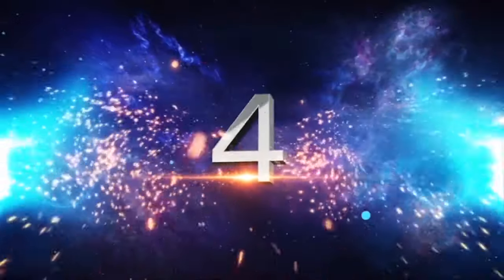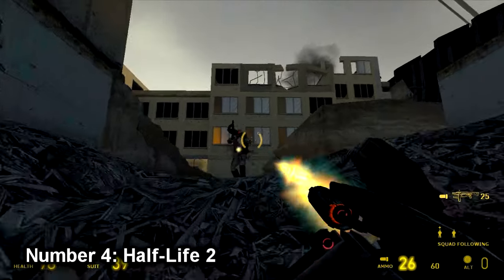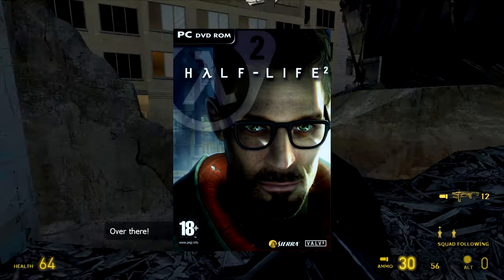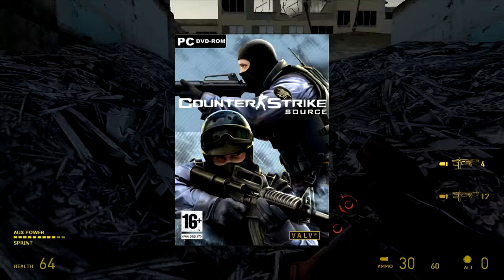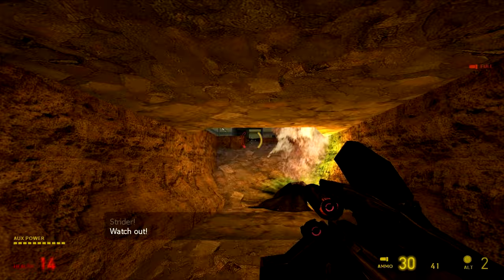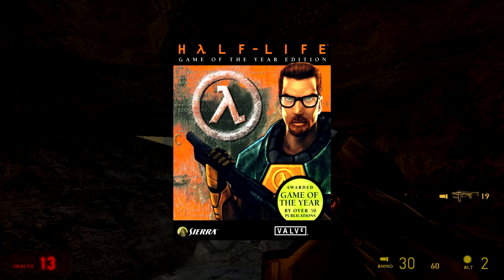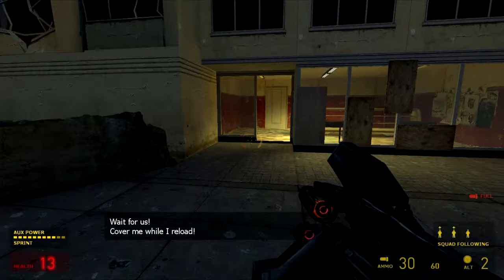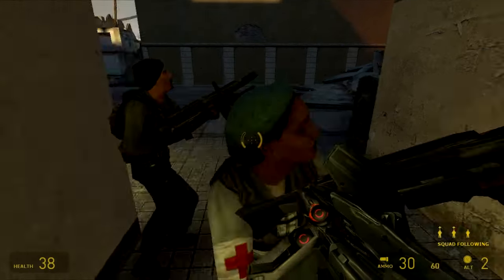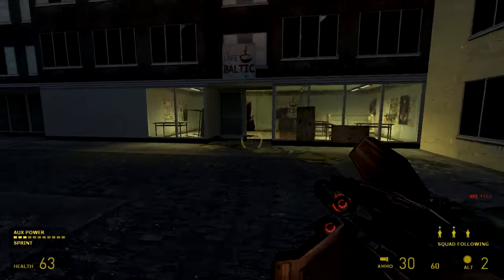Number 4: Half-Life 2. Now to the game that showed off the Source engine at its best back in the old days — the legendary first-person shooter classic by Valve, released in 2004, just like the previously mentioned CS Source. It's among my favorite games, and you should definitely play it if you haven't already. The game follows the story of Gordon Freeman after the events of the 1998 Half-Life, who ends up awakened 20 years later in City 17, housing the Citadel — the headquarters of a multi-dimensional alien empire known as the Combine, which now rules the world as a result of the events in Black Mesa.